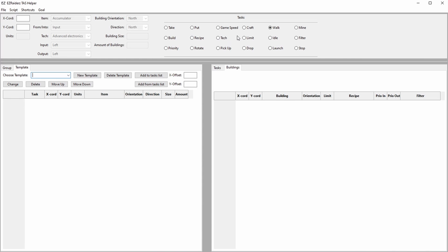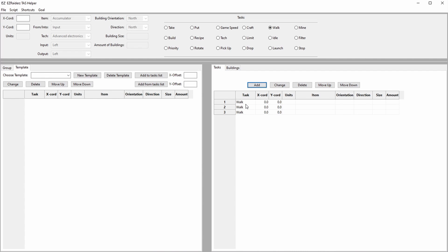There are 18 different tasks to choose from, which together make it possible to complete any of the three speedruns. The next section is the task list, which provides a sequence of tasks. There are five functions connected with the task list. You can add a task, and as an example, I add three walk tasks. They are all to the same location, which is not too useful. I therefore choose to change two of them by changing the x-coordinate and pressing change.